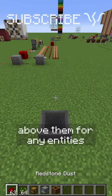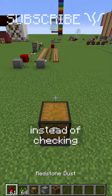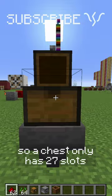Hoppers will check the block above them for any entities that they can pick up. However, if there's a container on top of them, instead of checking the whole block, they'll just check the slots of the inventory above them.